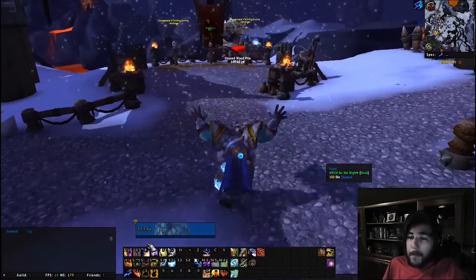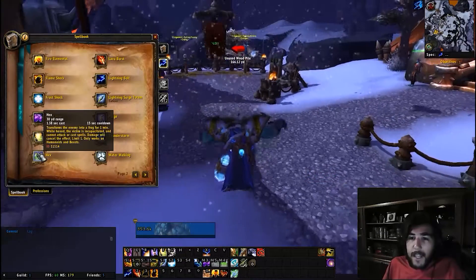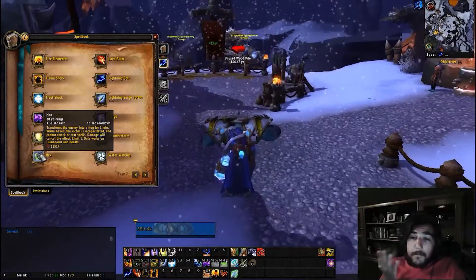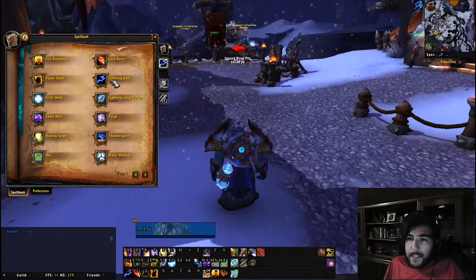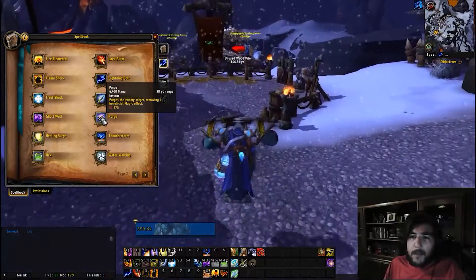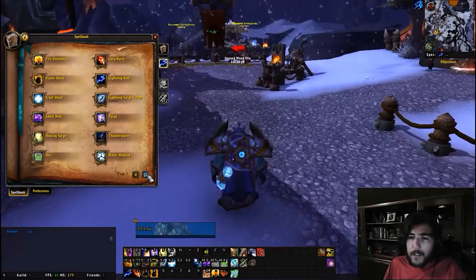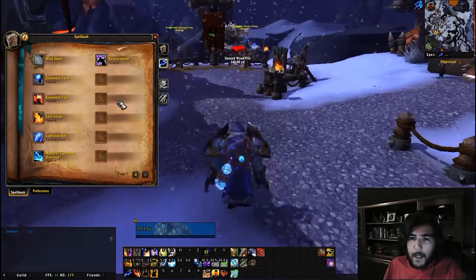Hex is now on a 50-second cooldown, down from one minute — that's nice. Lightning bolt, you've seen this. Purge hits an enemy target removing one beneficial magic effect. Thunderstorm remains the same and can be used while stunned. Water walking and wind shear is your interrupt.